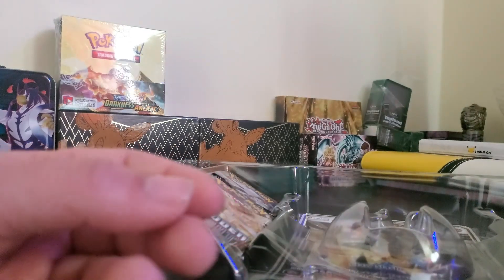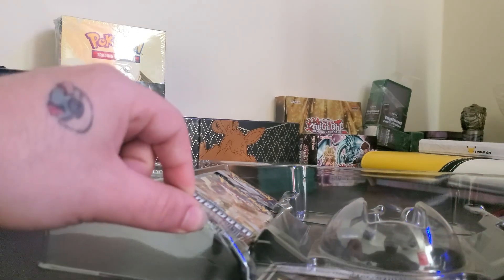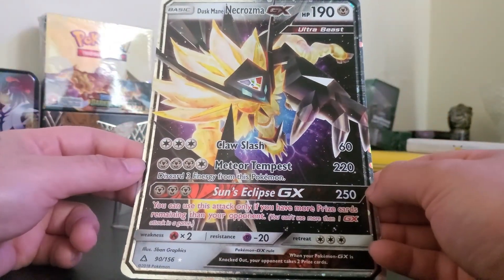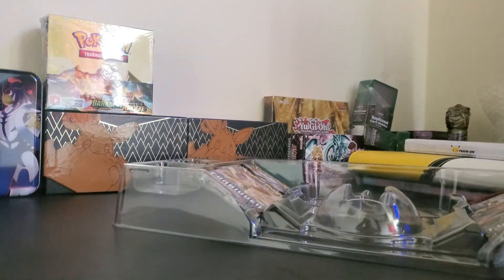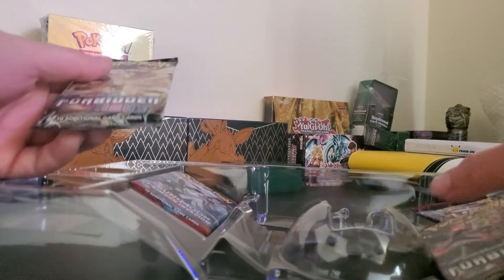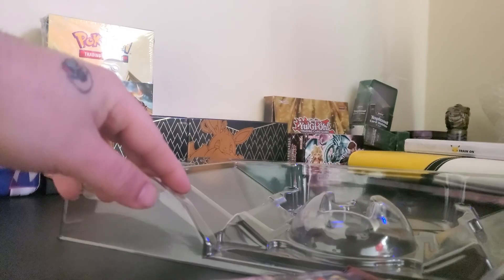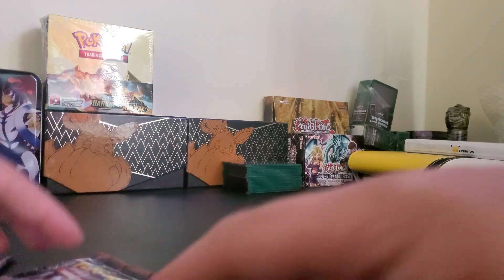All right, and then trying to get this giant promo card out. There we go — Dark Dusk Mane Necrozma GX, very nice! Now for the packs: we got two Forbidden Lights, a Crimson Invasion, an XY Breakthrough, and an XY Ancient Origins. Last but not least there's a code card for all you digital players out there. Let's bust right into these!